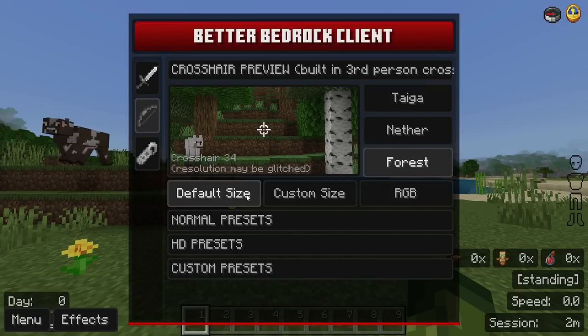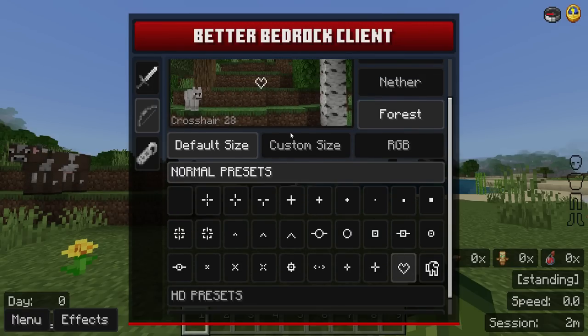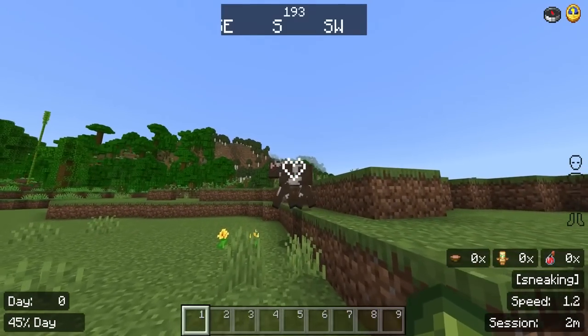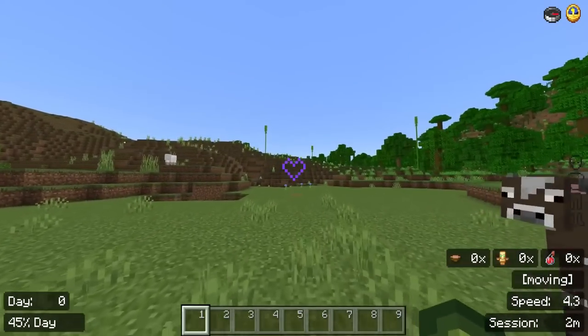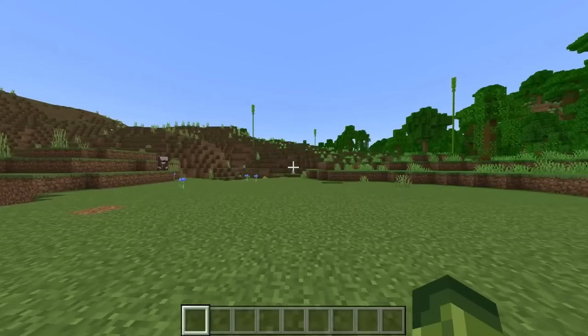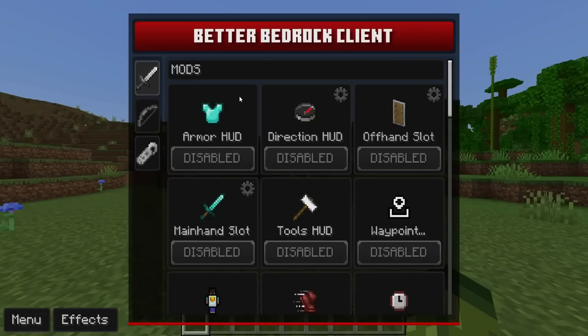The RGB effect is really cool but maybe a bit too distracting to play with — you can turn it on or off as you like. You can also customize sizes. Going through presets: you can pick the sussy Among Us one, or even a heart crosshair. There's no solid standalone colors like red or blue, but overall the crosshair options are fantastic.